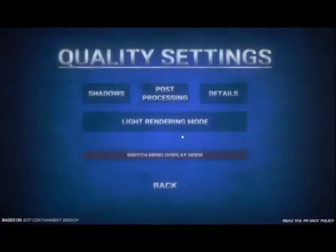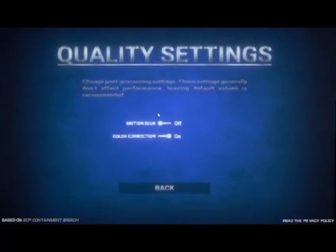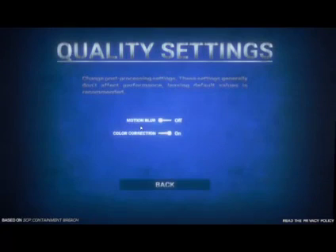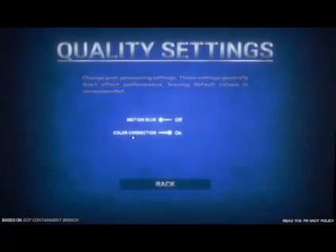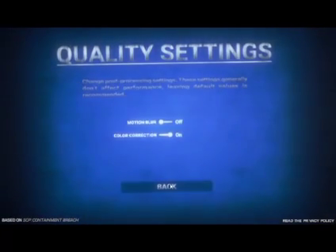Then go to quality settings. For shadows, I like these set to low. For post-processing, I dislike motion blur — I think it has a pretty negative effect on FPS — but color correction I don't notice any change, so I'll keep it on.